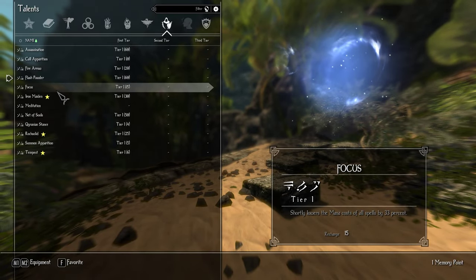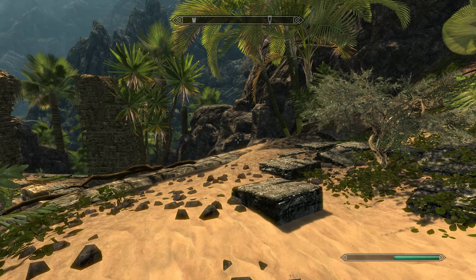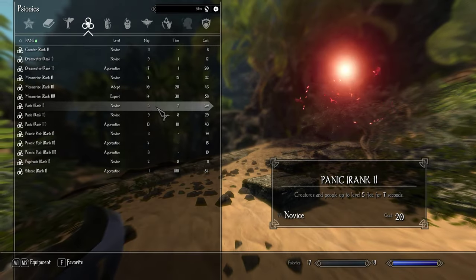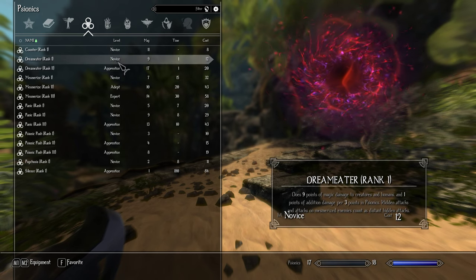Next I have Focus. If we take a look at my spells right now — I'll use this. It just lowers the cost. Like, this was 17 previously, now it's down to 12.